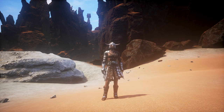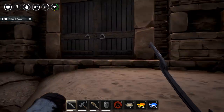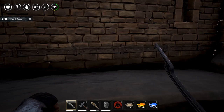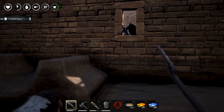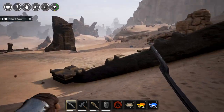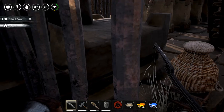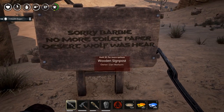From the looks of it, it seems like Barbie has been doing some building and he fenced off our passage through. Let's have a look inside — surprise, you can hit me through the walls! Yeah, no more getting through this area, so a little detour is in order. I like what he did — oh, this is his production area, nice. What does this sign say? 'Sorry Barbie, no more toilet paper. Desert Wolf was here.'